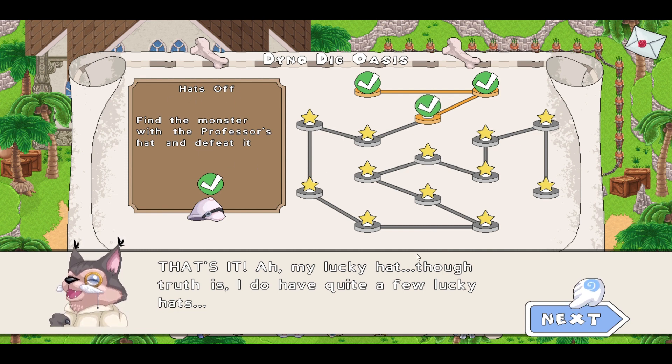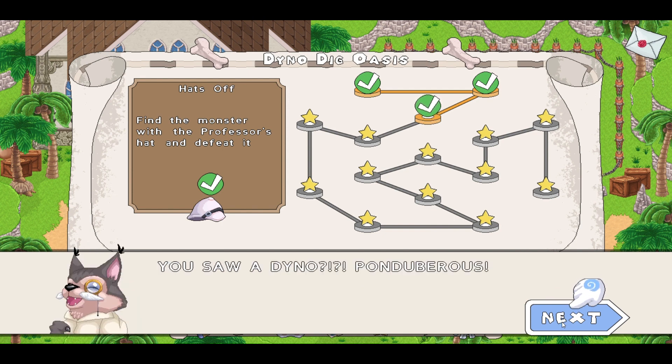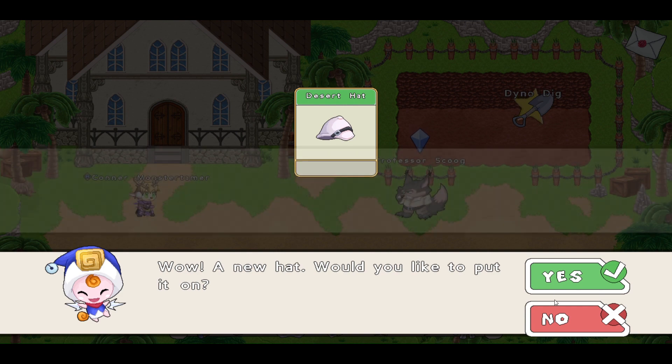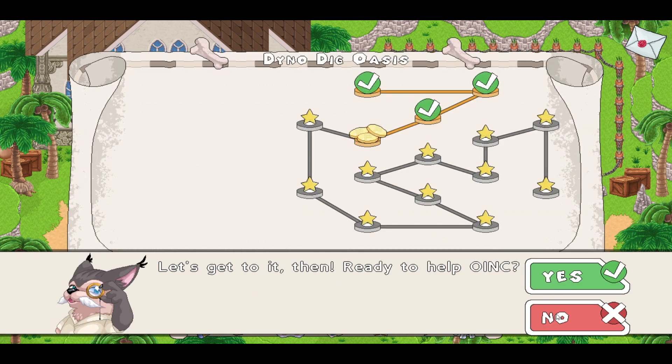Hats Off — find the monster with the Pug-fessor's hat and defeat it. Pug-du-bris, you saw a dino? You know what, keep the hat — consider yourself an honorary member of the Oink. Wow, a new hat! A real dino? Oh my, we have much to do. First, we must ensure that these dinos are safe. Defeat a few fire monsters for me — fire monsters in a dry forest are bad news. Let's get to it, then!